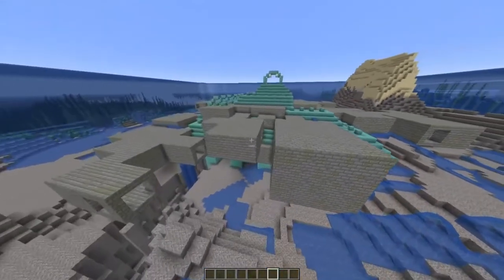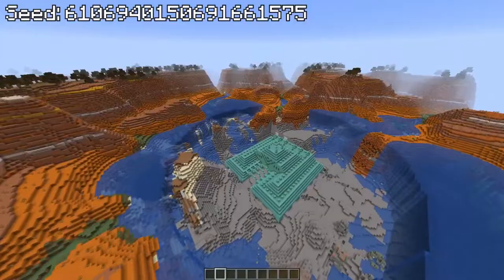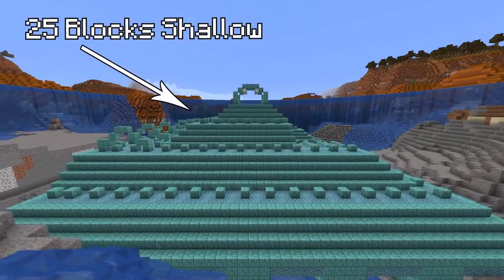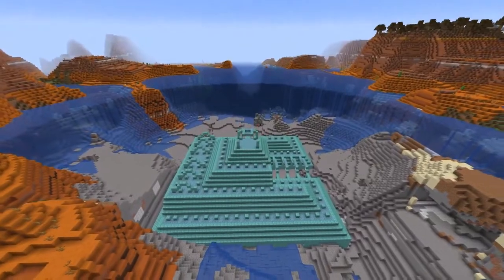That isn't the only seed with an insane ocean monument generation. This seed features a badlands biome — which is already pretty rare — with an ocean monument that spawned inside a small pond of the biome. This is actually one of the shallowest and smallest waters a monument can spawn in, which makes this seed generation pretty rare.